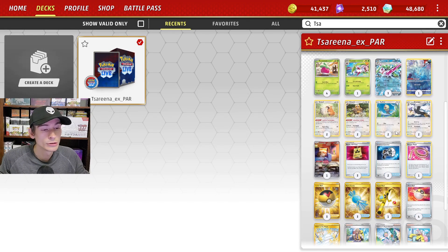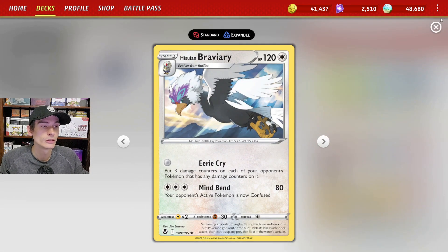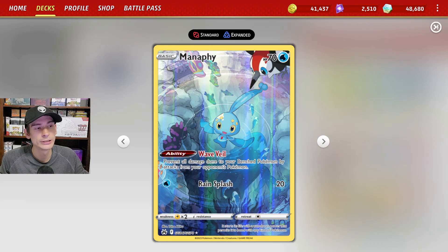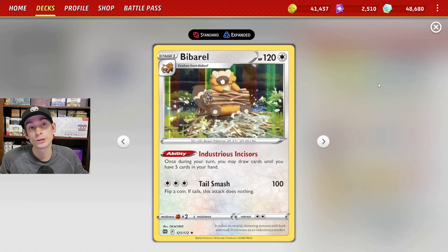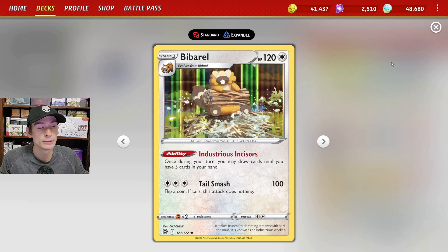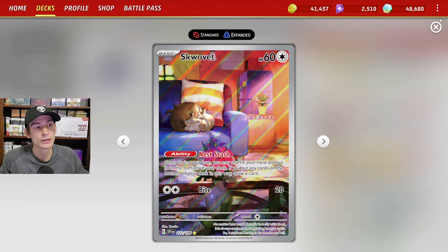For the other Pokemon we're using, we have one copy of Steenie just in case we don't find Serena or Arita in time. We also have one copy of Manaphy to help protect the bench. For the draw engine we are using a 2-2 line of Bidoof and Bibarel, just to help us draw some cards, as well as Scovit that complements Bibarel.